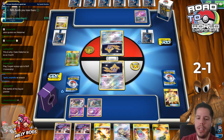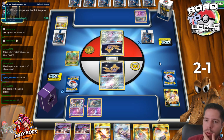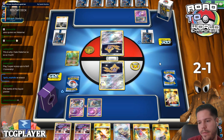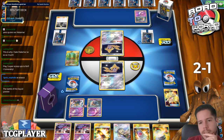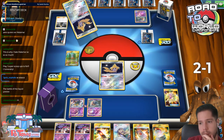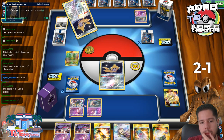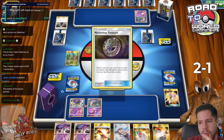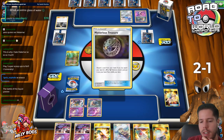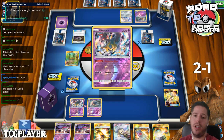Decent-ish start - double Inky would have been the dream, but pretty much we're guaranteed to attack next turn, so we're fine with that. There's the sidekick. The Segid Drach is just another target - a lower HP target that we can finish off with Espeon Deoxys later on in the match.